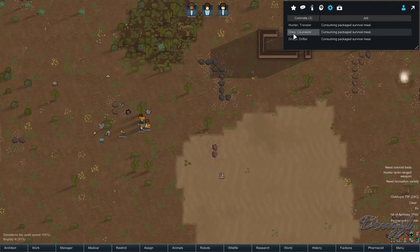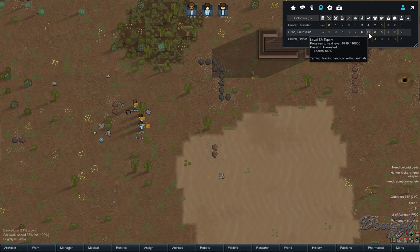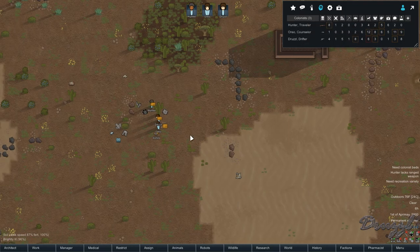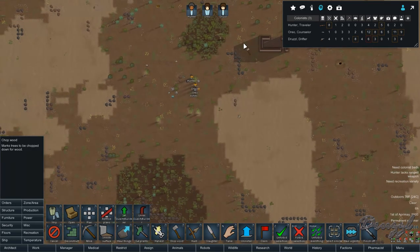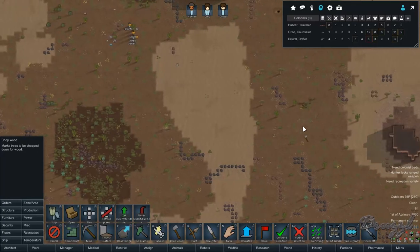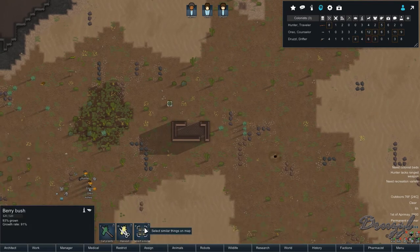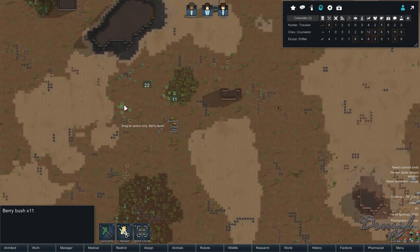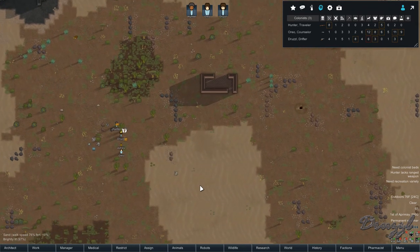Everyone's going to eat. I can switch over and see who's best at what — for example, Oreo is best at animals, so he'll handle most animal stuff. First thing we need to do is chop some trees because we need wood to build and expand. I'll use Select Similar and harvest a small area to get some initial food. We just need at least one tree chopped for now, then let's get in here and build some structures.